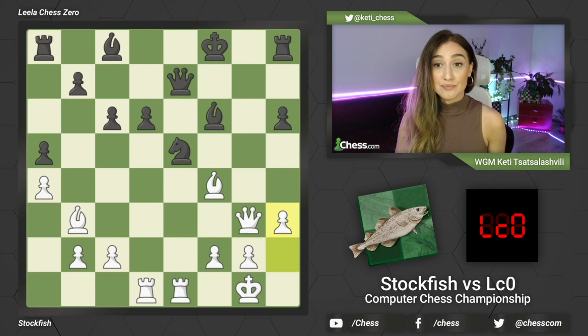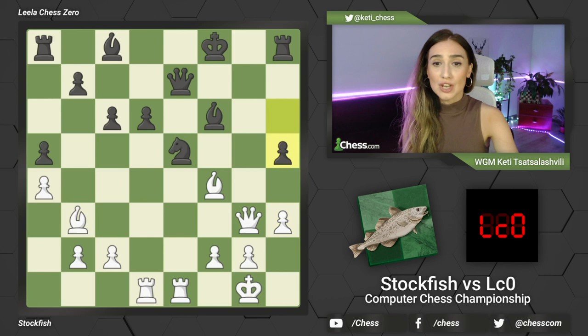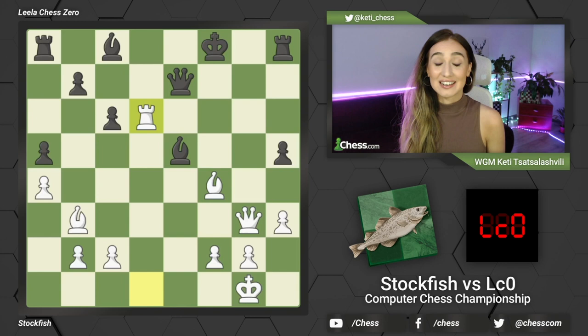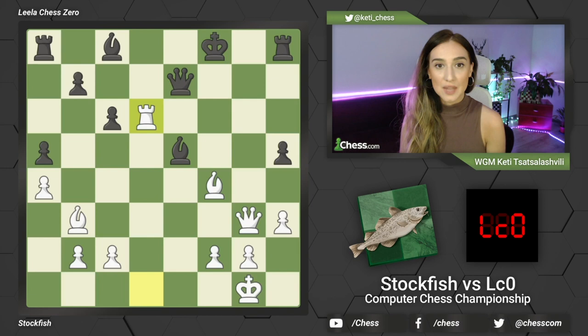Leela Chess Zero played h5, which doesn't really change too much, and now Stockfish decided to sacrifice a rook. Black takes this rook and another rook sacrifice comes on the way. As we've seen already in the previous example, Stockfish really likes to give up both rooks for a strong attack and some checkmating patterns. This rook is hanging two ways - queen can take, bishop can take. In the game Leela Chess decided to trade the bishops.